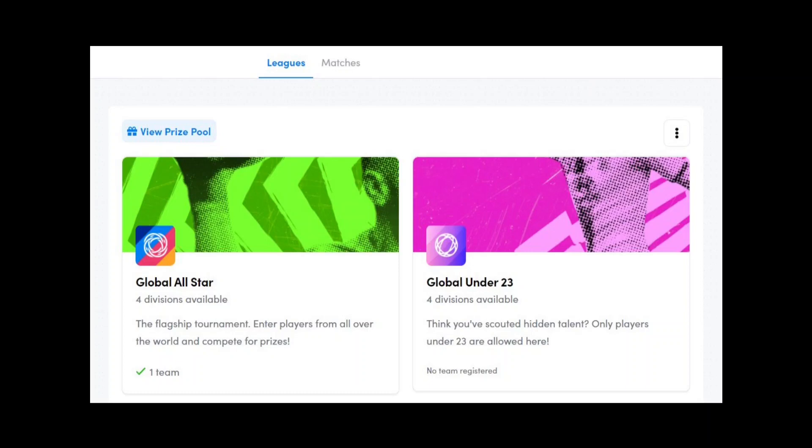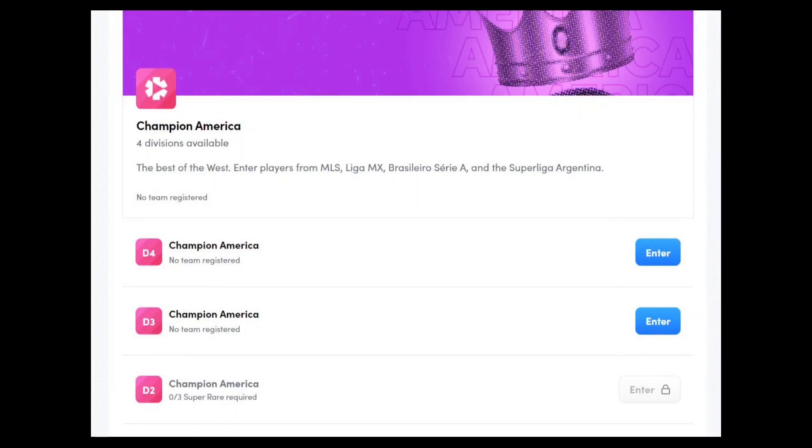Then there is the regional leagues. There is the Champions Europe League which contains 4 divisions. Entry is limited to players representing teams in the top 5 European football leagues: the English Premier League, the Spanish La Liga, the Italian Serie A, the German Bundesliga and the French Ligue 1. There is also the Champions America League, again with 4 divisions.